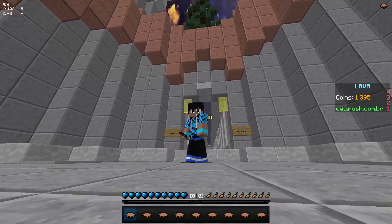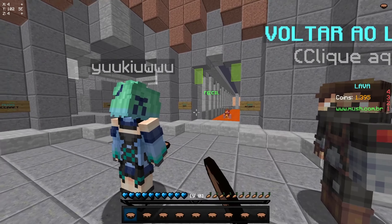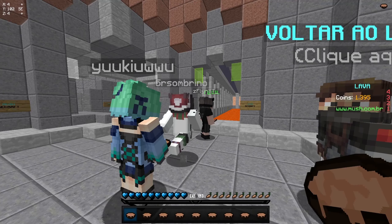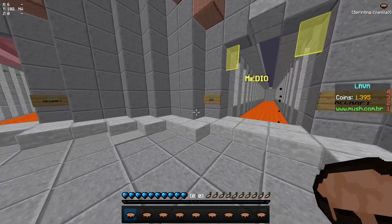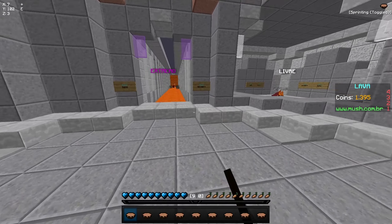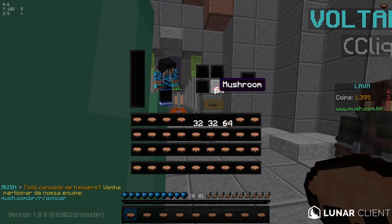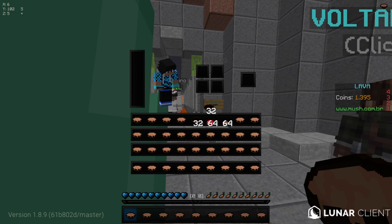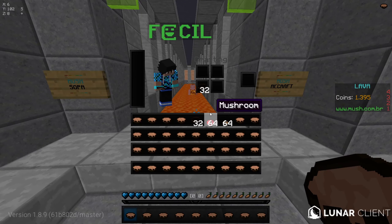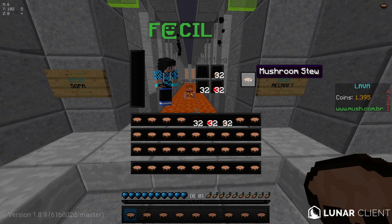Bora pra quinta dica — e essa dica até eu preciso treinar mais: é a calma. No HG, se você não tiver calma, você vai acabar indo todo tremendo pra fazer o Recraft e provavelmente vai errar tudo e morrer. Então tenta fazer o seu Recraft na maior calma possível. Tenta não se afobar enquanto estiver em PvP com o cara. Pensa que é só fazer Recraft normal. Nunca afoba na hora de fazer um Recraft, senão você vai errar, vai perder o seu Recraft e vai morrer. Tenta fazer o seu Recraft com a maior calma possível.